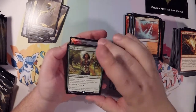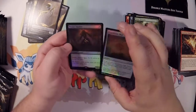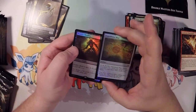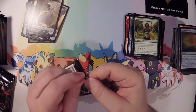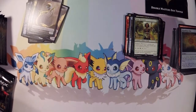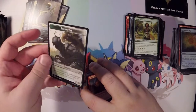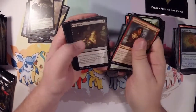Noble Hierarch — taps for blue, but you know what, it'll work in my Commander decks because I have like three five-color Commander decks. And Death's Shadow, and a Foil Expedition Map. So we're about halfway, a little more than halfway done. I still haven't pulled any of the ones that I'm looking for. I like that Elemental too, but let's get going and see what we can get.